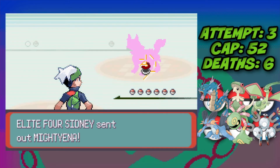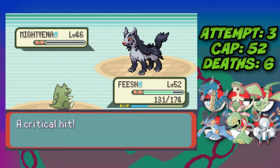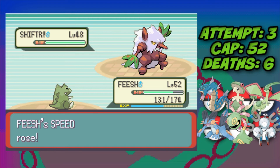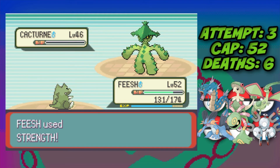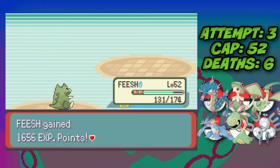Against Sydney we lead Gyarados, Sub up on the first turn dodging a Sand Attack, then Dragon Dance. He uses another Sand Attack and because Mightyena knows Roar I Strength it at plus one. Against Absol we get to plus two with Dragon Dance, then Absol uses Swords Dance so we take it down immediately. We get to plus three against Shiftry, which barely survives, so we Dragon Dance again to plus four and Strength takes it down. Cacturne is one-shot, and Crawdaunt at plus four Strength is also one-shot — Sydney defeated.